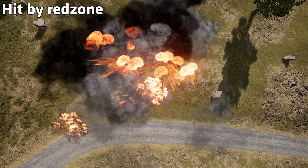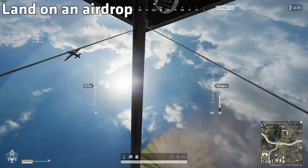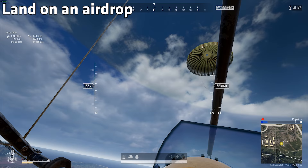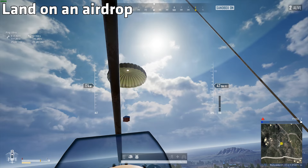And now for something I spent way too many hours doing: trying to land on an airdrop. This is hard and I've tried over a hundred times. The trick to doing this is to fly at the airdrop at about 100 to 150 meters up, then pull up at the right moment, turn the engine off at the right moment, and then watch the aircraft stall exactly on the right spot while you try to land on a falling object.